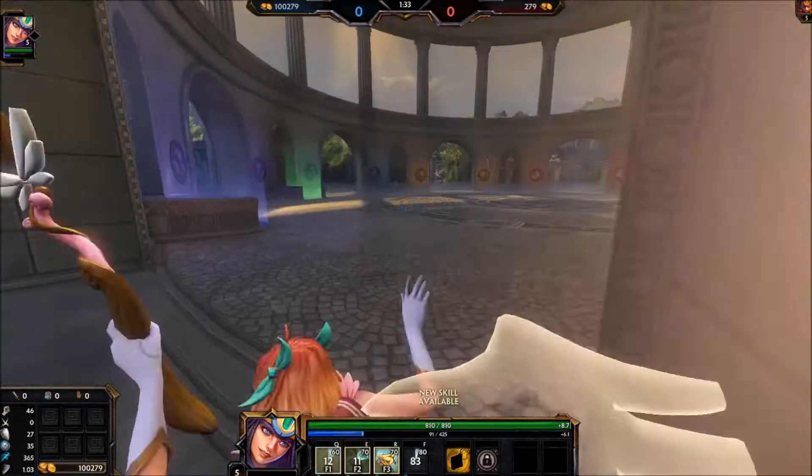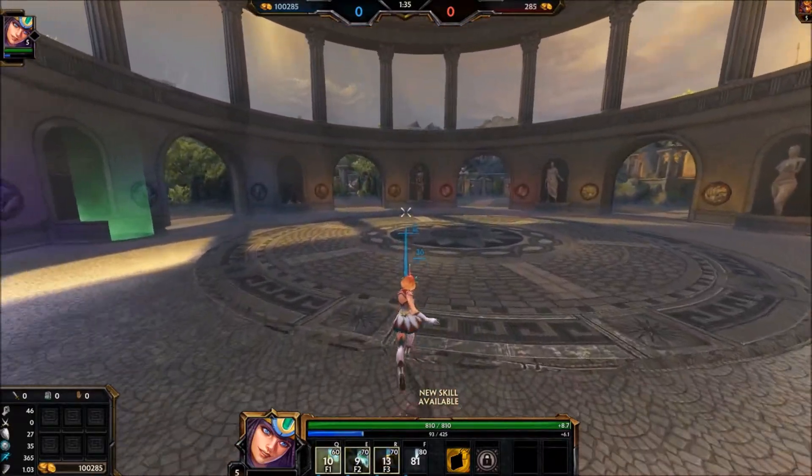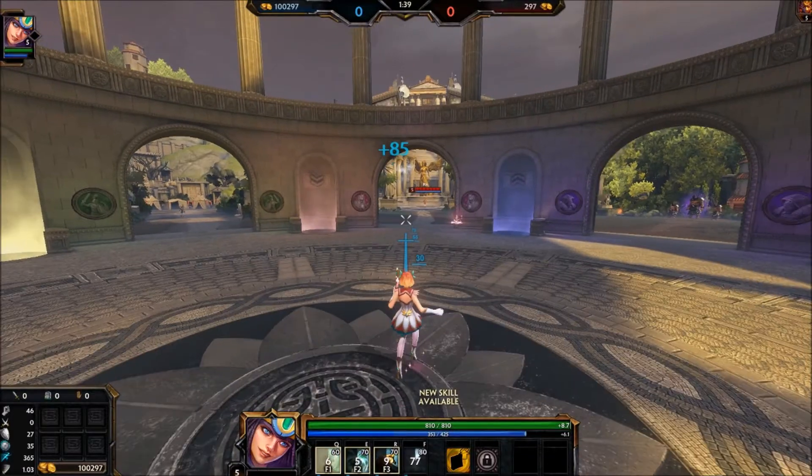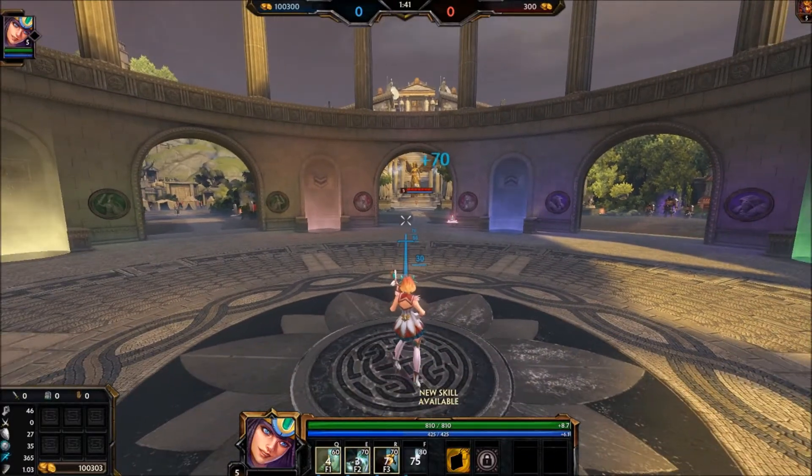So yeah, that is the Neith skin guys. Like I said, this is a bundle - if you want to get it go ahead and check that out. I think it's like 1200 gems and you get a bunch of stuff with it because it is a bundle. That's gonna wrap it up guys - if you enjoyed the video be sure to drop a like and hit subscribe if you already haven't, to get updates on videos like this. Until next time, peace.